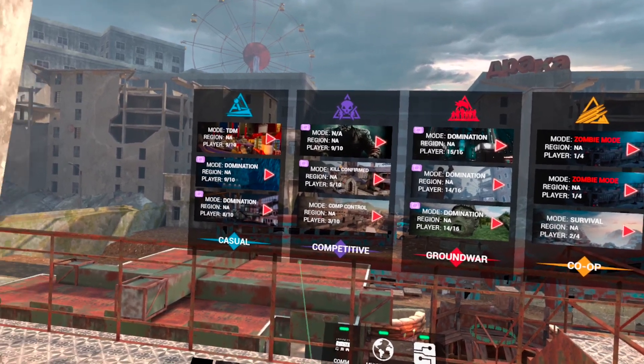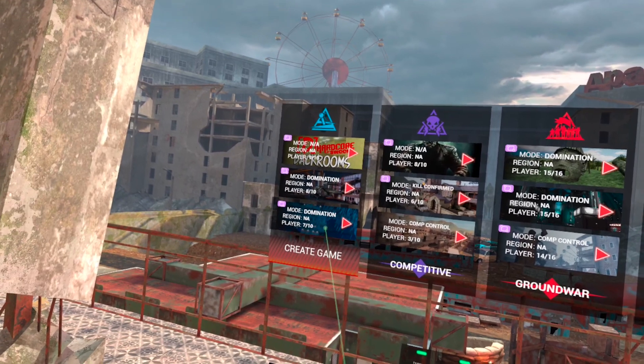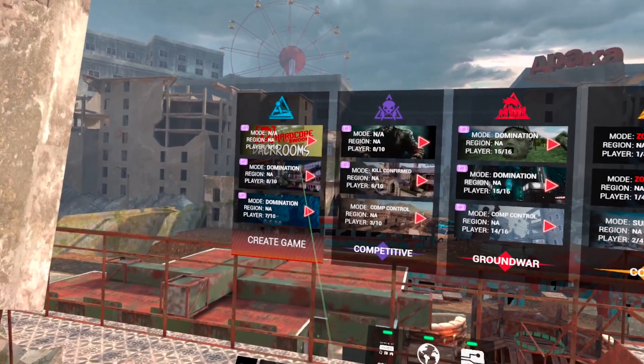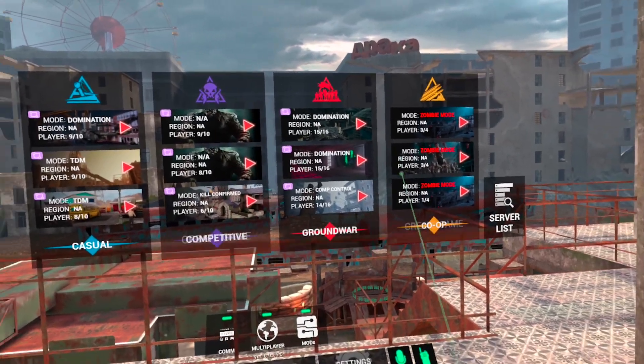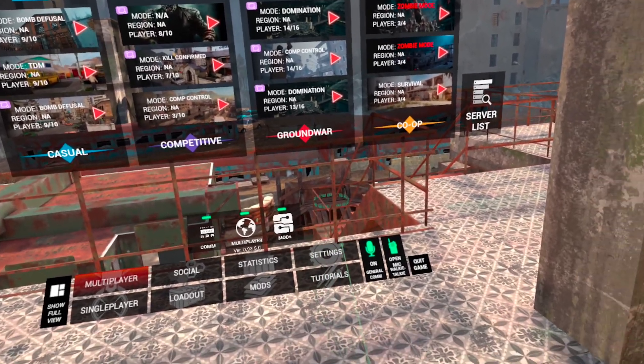You can also join a game that's already in progress. If you're playing by yourself but want to play online with others, you can see available rooms listed here — this one's nine out of ten players. That's basically how you navigate this part of the menu.